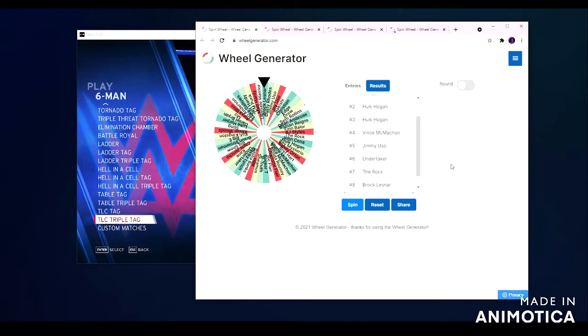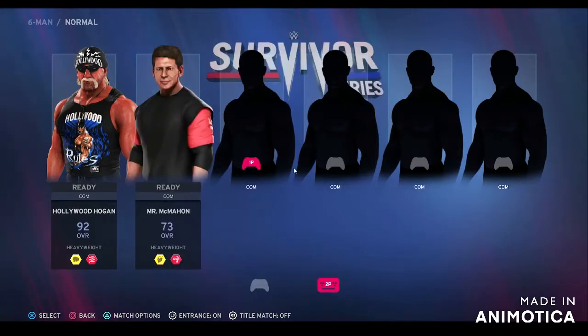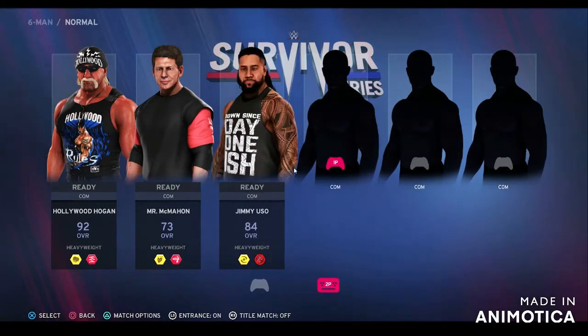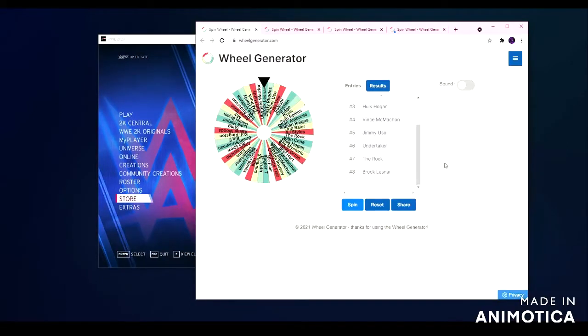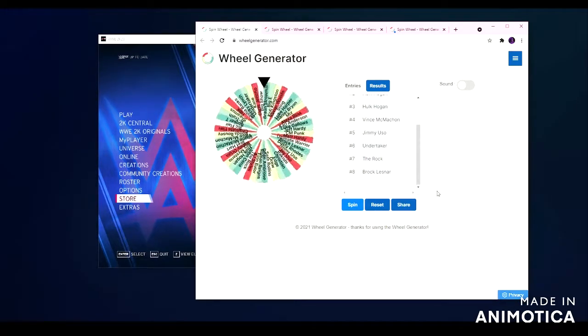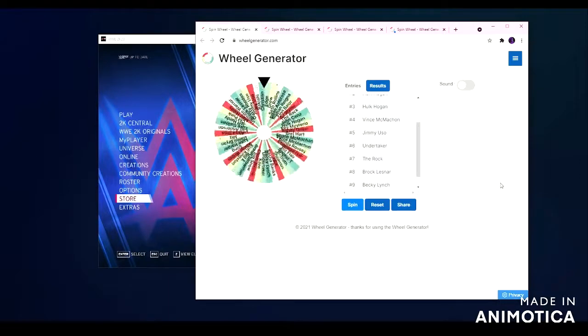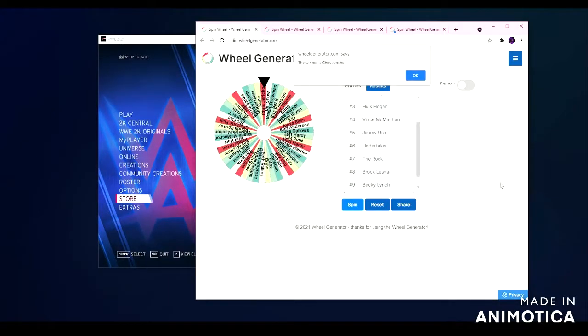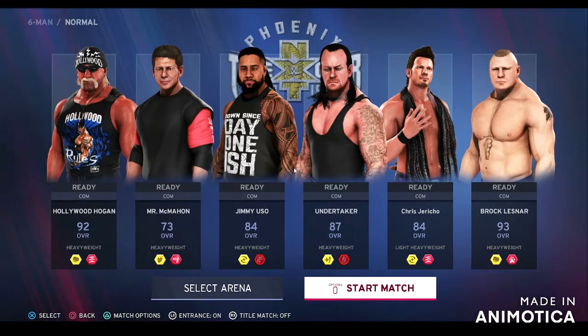So let's look at our superstars: first, Hulk Hogan; second, Mr. McMahon; third, Jimmy Uso; fourth, the Undertaker. Unfortunately we have to replace the Rock because for some reason it won't let me pick him. So who's going to be the replacement? It can't be Becky Lynch — she's female. The Rock's replacement is going to be Chris Jericho. Then in the final spot, it is Brock Lesnar.